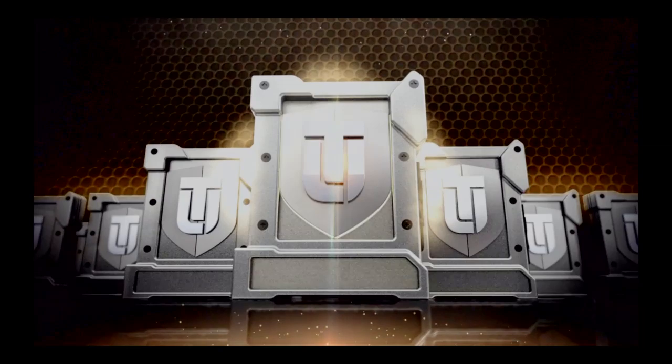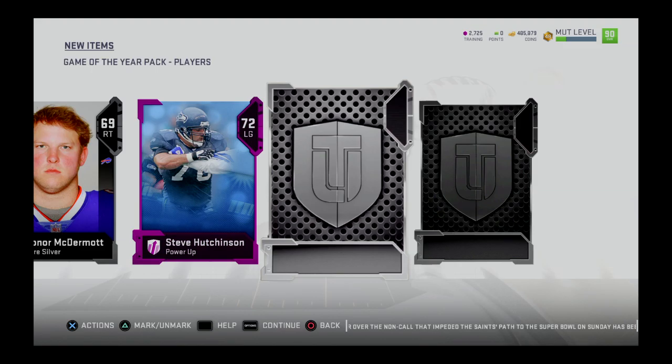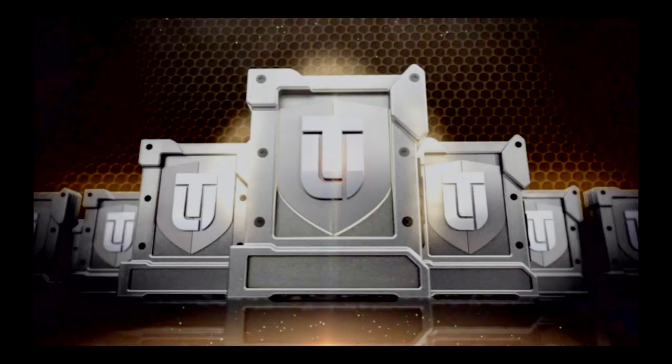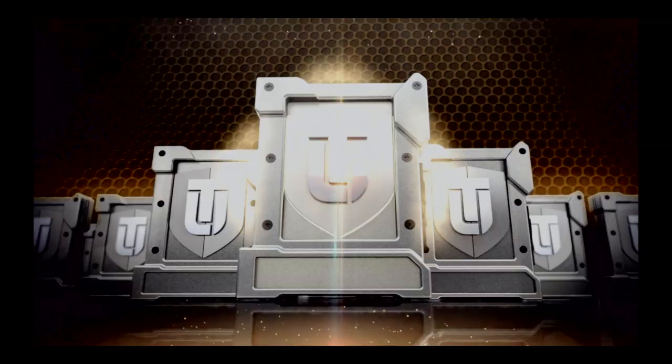I mean, you're opening up 35 packs — you better hope you get something solid out of these. Although those golds are gonna come clutch for tokens. Golds are not necessarily a bad thing. But if you're paying $100, you better hope there are some good cards worth your while. Maybe I can get one of those Team of the Year cards in here — that'd be super clutch.